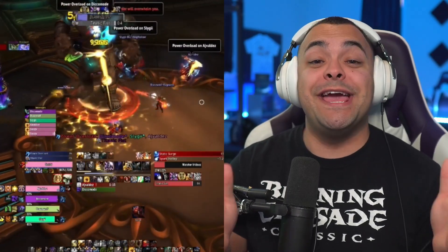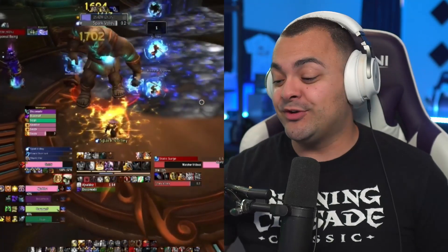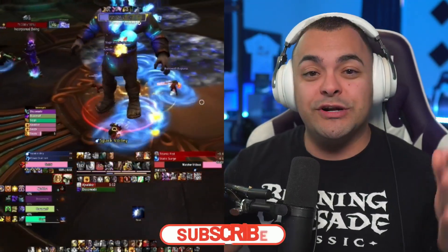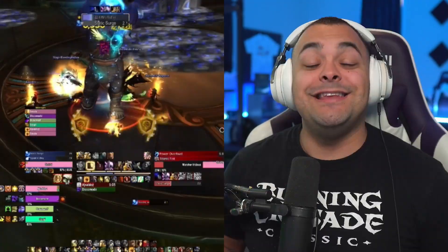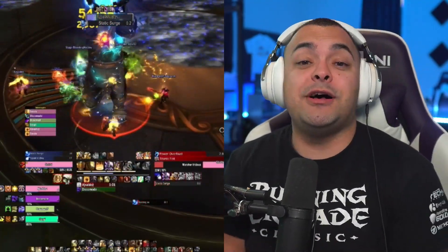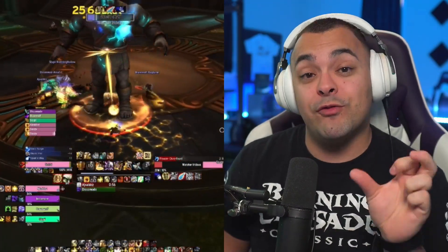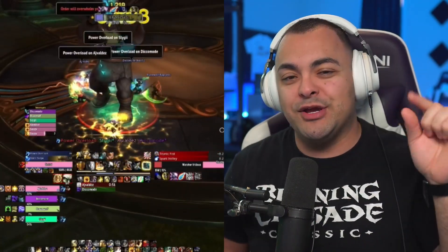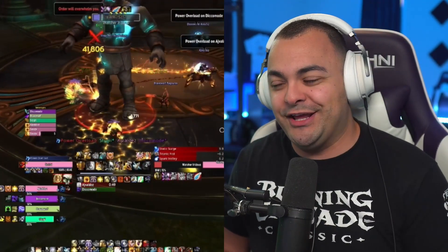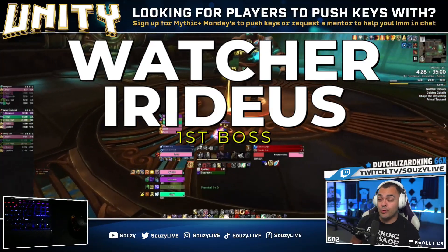In this video, I'll be doing a quick overview for every mechanic on all four bosses in the Mythic Plus version of Halls of Infusion. If you guys enjoy tips and tricks like this, be sure to subscribe to this channel and join us over on my Twitch channel — link in the description — to do Mythic Plus with me live. If you're looking for an advanced guide from every perspective — tank, healer, and DPS — there'll be a link in the description below for every boss, and as each boss plays on screen, there'll be a card you can click. But for a quick overview, let's dive in. First boss is Watcher Aridius.